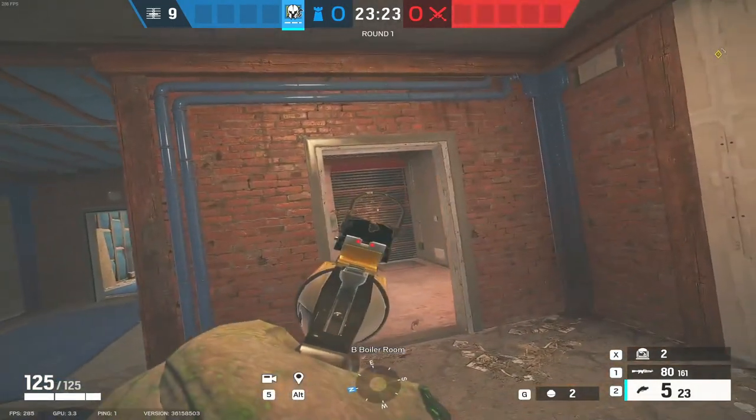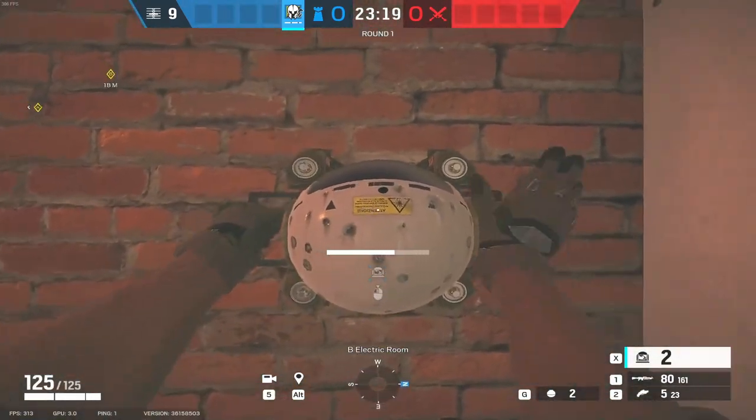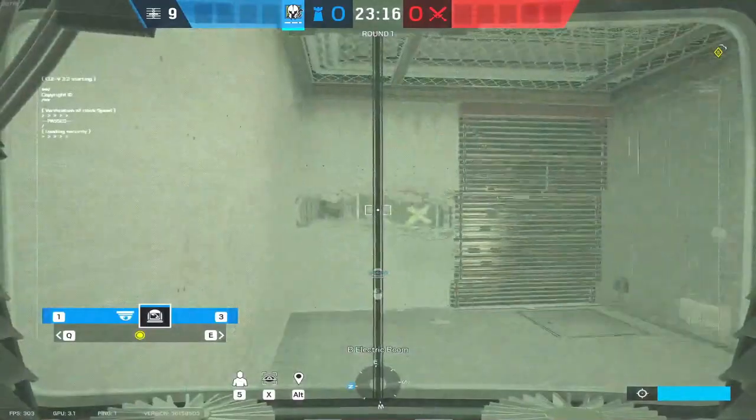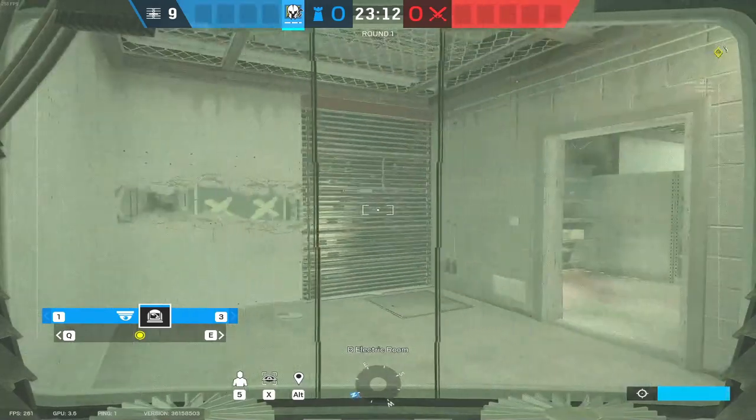Now we're downstairs on Oregon. I've reinforced this wall and made a line of sight for demonstration. Bang one on the wall here — this will give you all the information you need about people coming through Blue Door and will also cover your default plant spot.